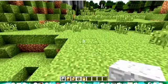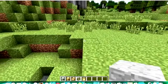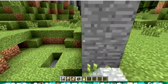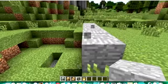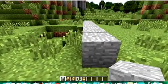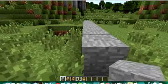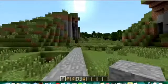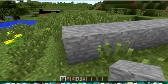This house is also built above ground so you don't have to dig out anything. You're going to count out one, two, three, four, five, six, seven, eight, nine, ten — so this is a ten by ten house. It's going to be a square but you cut off spaces here and there.